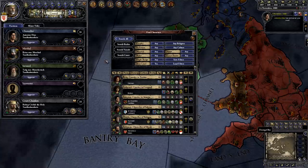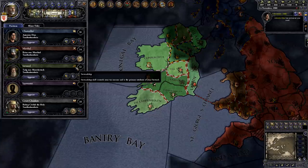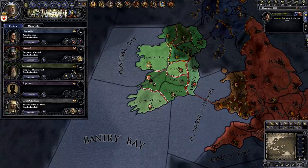Of course, I could do the same thing with the other positions — invite someone with High Marshal for the Marshal, High Stewardship for the Steward, and so on. That way, my council members will be better at their assigned tasks.